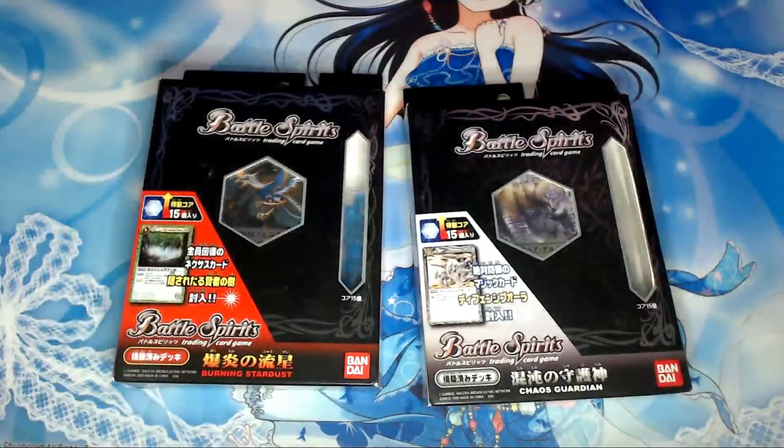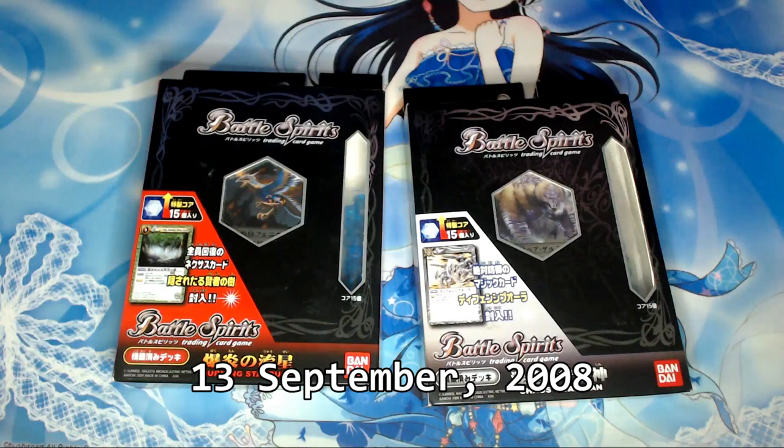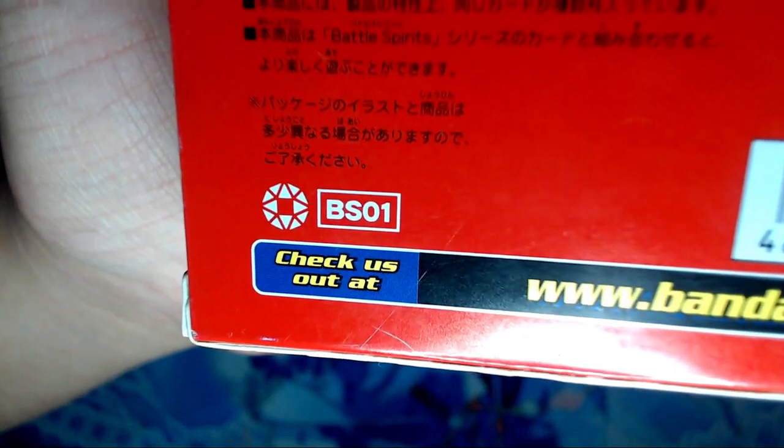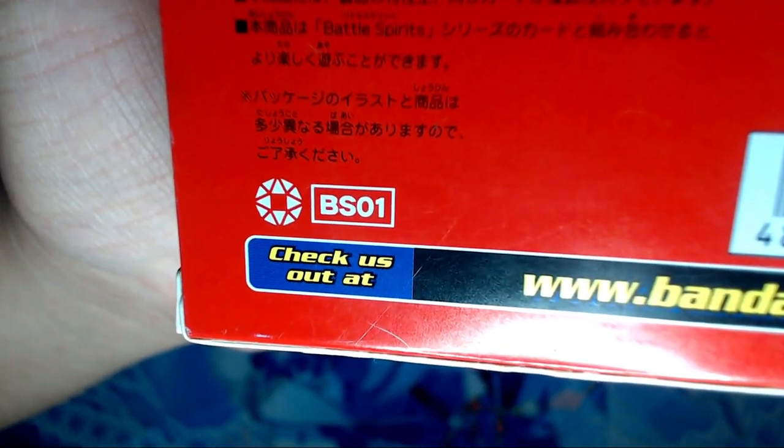Burning Stardust and Chaos Guardian were both released on September 13th, 2008, and rather than being numbered sets, the cards inside were a part of BS01, the first booster set in the series.